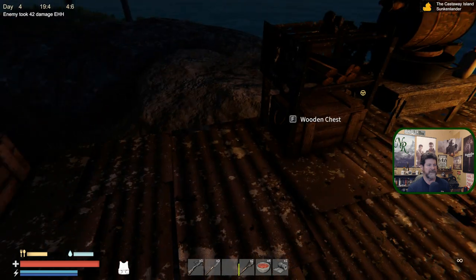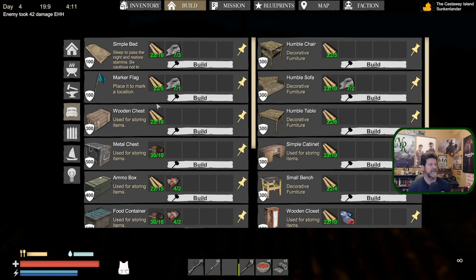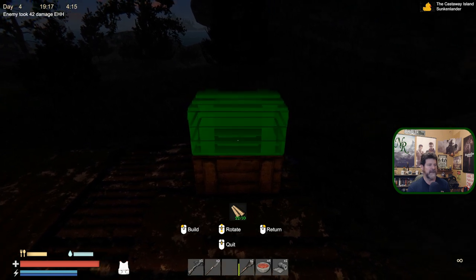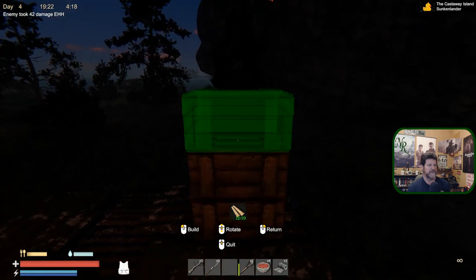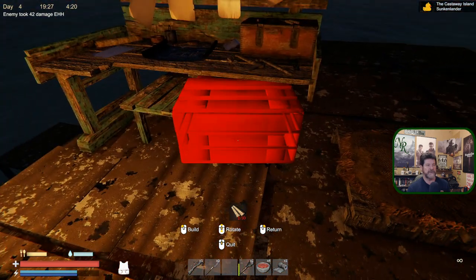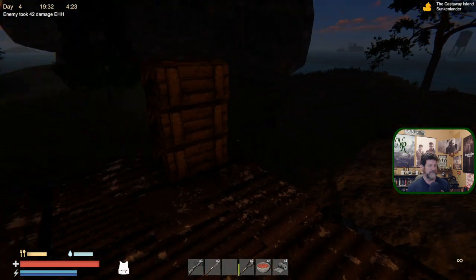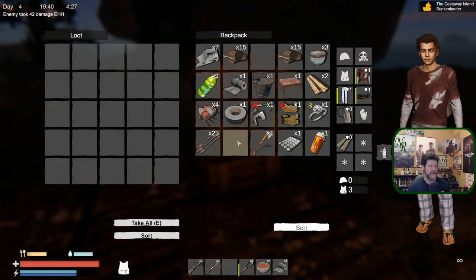Let's make a couple more chests temporarily to give us a place to put things while we continue to collect. These things are fully stackable, they don't get in each other's way. You can toss them in and around things - sitting with table legs through them and they'll still work. You get a lot of flexibility to combine things in a way that makes them look interesting.